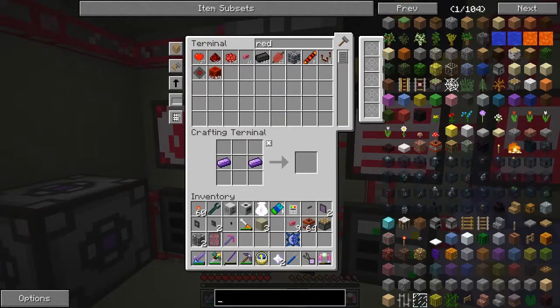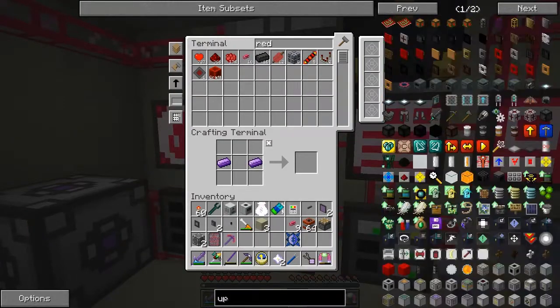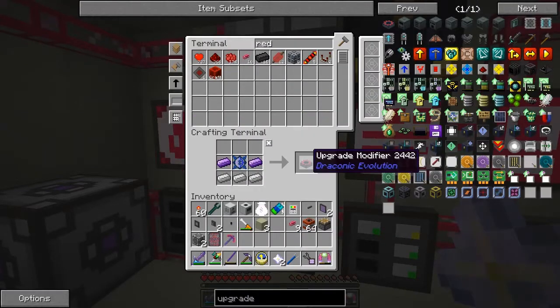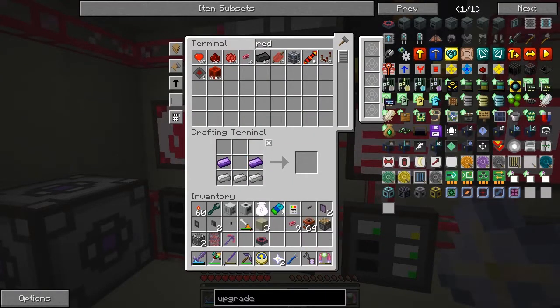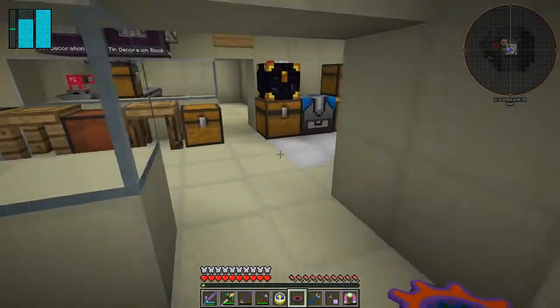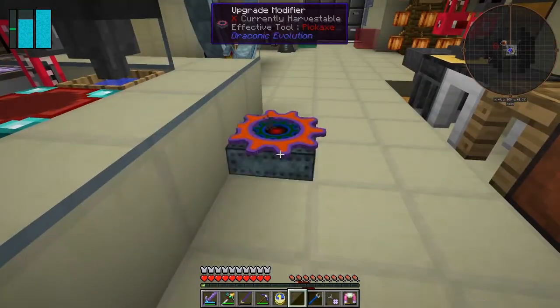Now what is there — a draconic upgrade modifier? There we go — actually this isn't too bad, we can make one of these. We put it down and I think we put the sword in the middle of it like that.